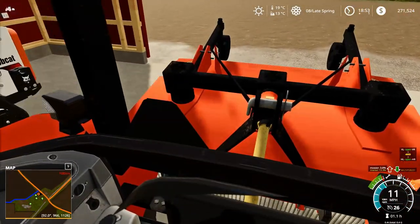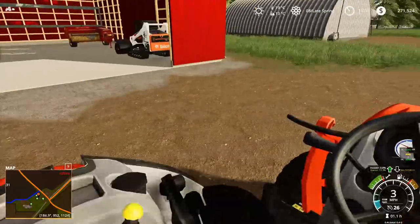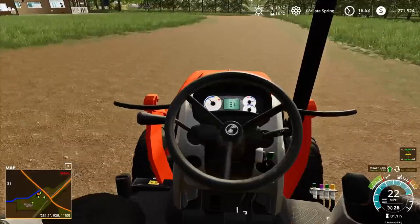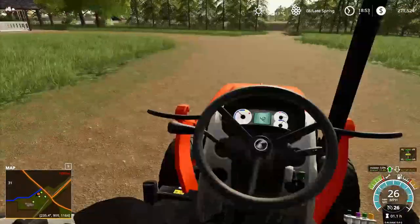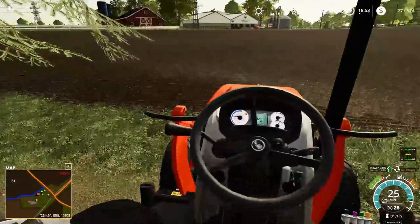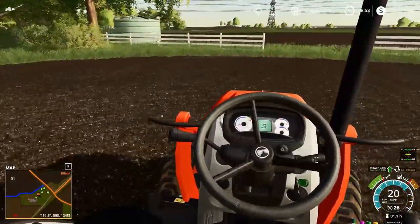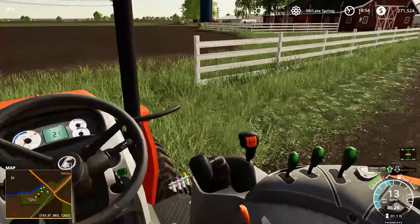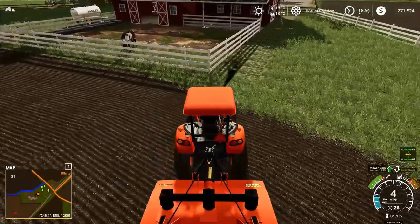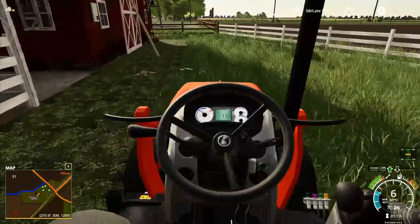We're gonna start at the horse pasture first where Gus is so we can just mow around his place there, that way it's all nice and clean. The other day we ended up seeding this and it's all fertilized still, so we don't need to be fertilizing it anytime soon. I think we're gonna mow along this fence back here — drop this down and we're gonna get going. It actually shouldn't take very long because it's not a very huge place.